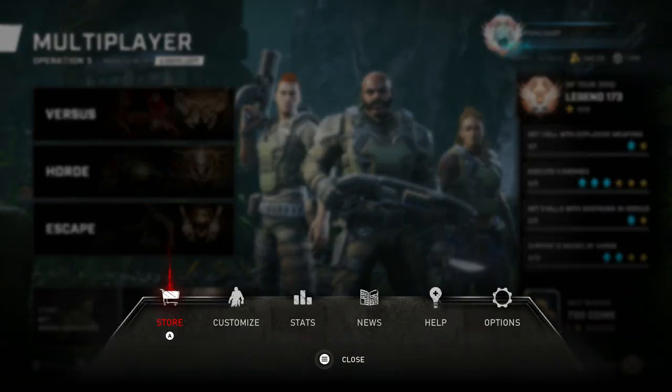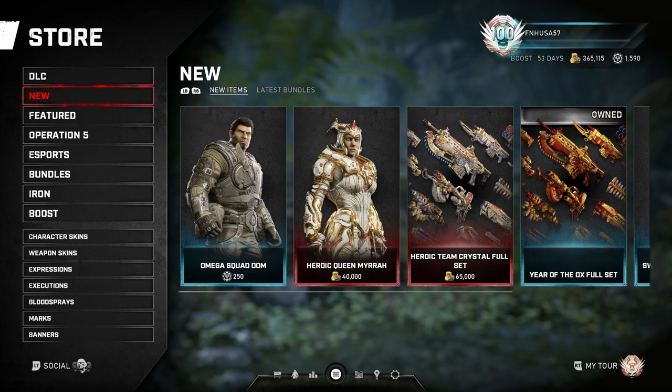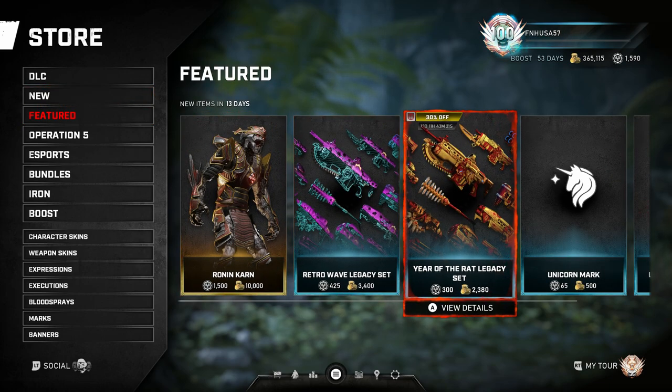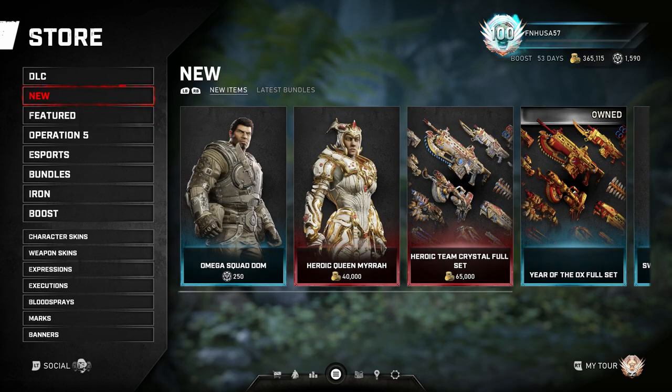The Heroic Crystal set was just added to the game, and it is arguably the easiest skin to get. To my knowledge, it is going to remain in the store at its current price indefinitely, so you don't have to worry about earning the coins for this set immediately. However, if you are waiting to earn the coins, that may or may not benefit you later on, because the price for these could go up or go down. It really just depends on what the Coalition decides to do.